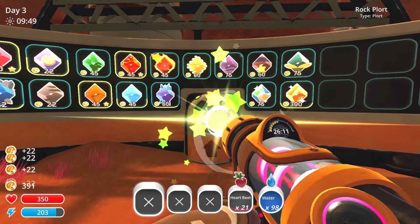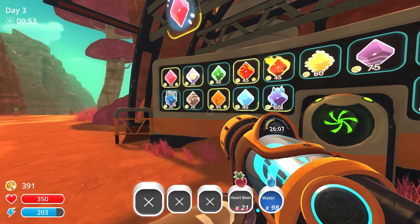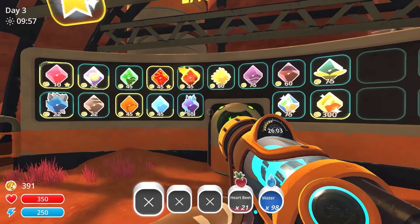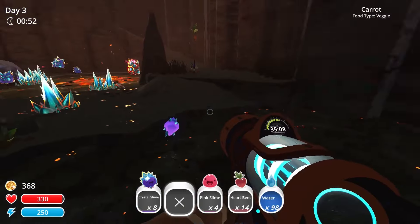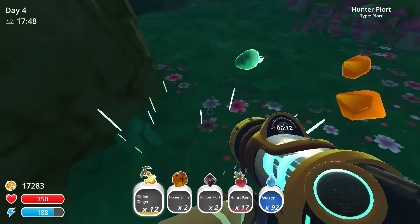It's worth mentioning that there's a bonus for selling your first 25 of each type of plort. This will give you a 5% bonus to your final score for each plort, except for a couple that give an 8% bonus. For that reason, I also grabbed pink, rock, phosphor, and puddle plorts whenever I saw them. Outside of that, I just ran the same loop: get plorts, sell plorts, do exchange requests, repeat. I just had to stay the course.